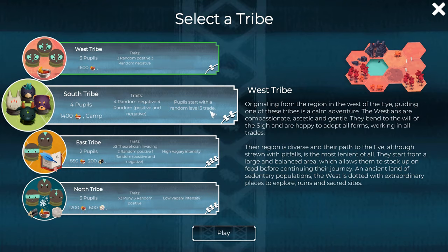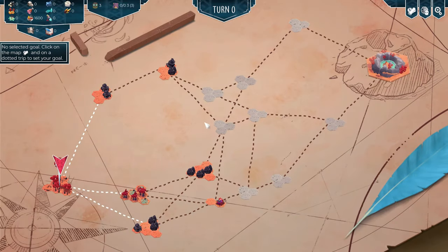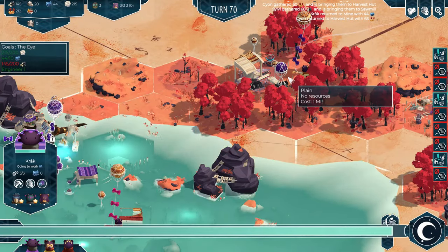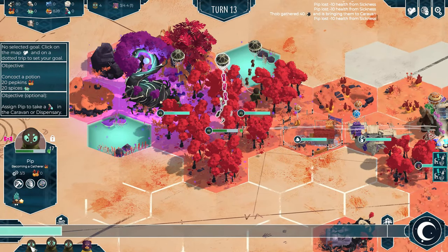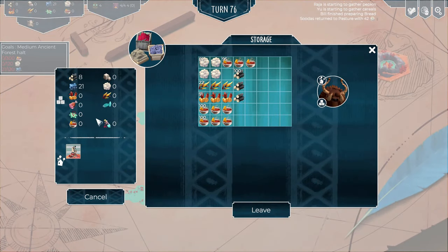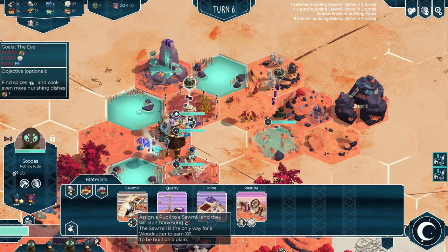Your objective in this game is to get your villagers called Pupils to the center of the world so they can survive the coming flood which will drown all the lowlands. It is an alien civilization on an alien world but the resources are very earth-like and the times are kind of medieval.